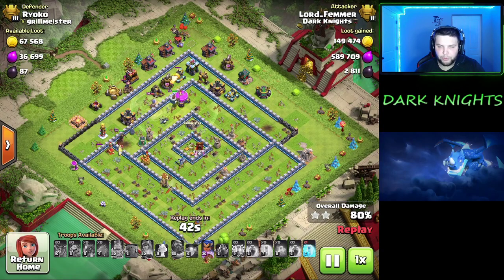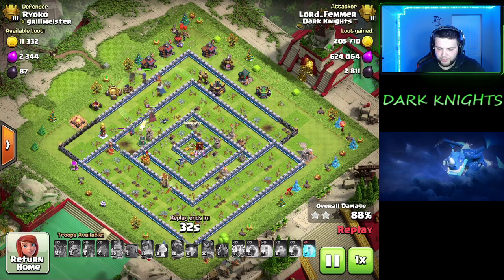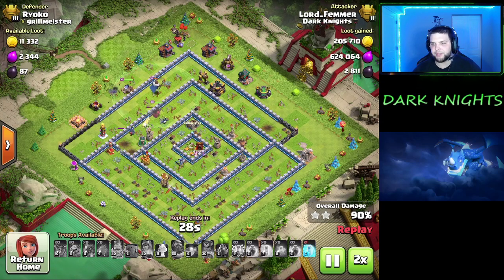But once you're TH13 or 14, you've got that royal champion. Her coming in at the back — I mean, I used the ability just to wipe out the rest. There were only three defenses left at that point. Use her ability, clean it up, and then the heroes just do the rest. I even swagged a freeze here.